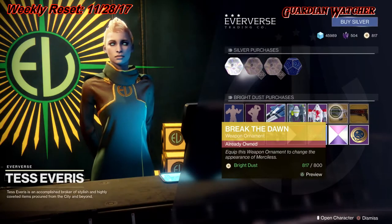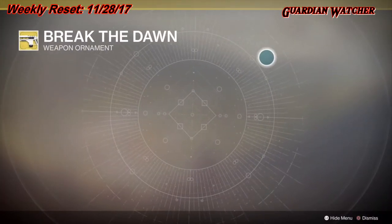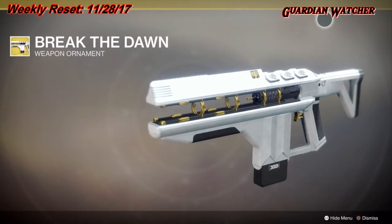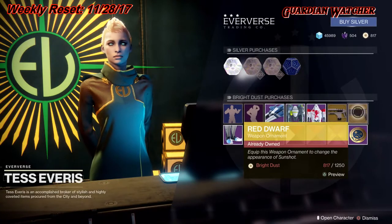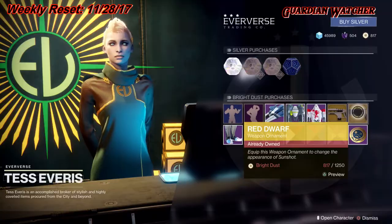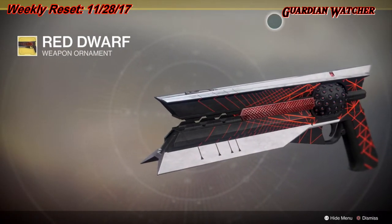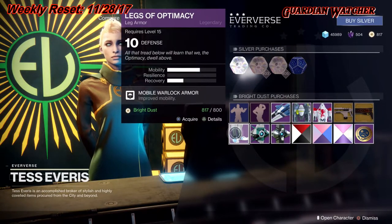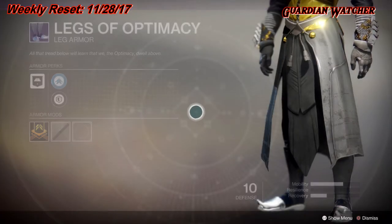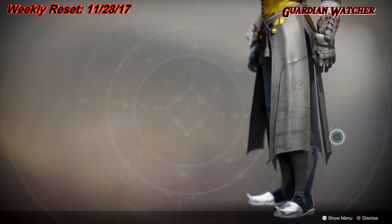As for our ornaments, we have Break the Dawn, which is the exotic ornament for the Merciless — I have one, looks pretty cool. And then we have the Red Dwarf for the Sunshot. Armor this week at the Eververse is Legs, so we have the Legs of Optimacy. For Warlocks, it pretty much gives you spiky toes, like an elf.